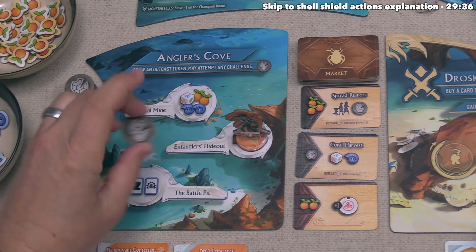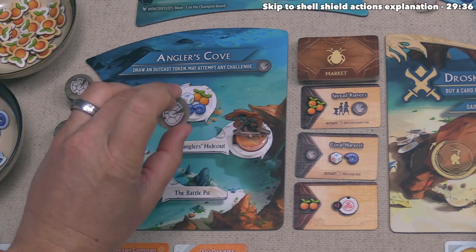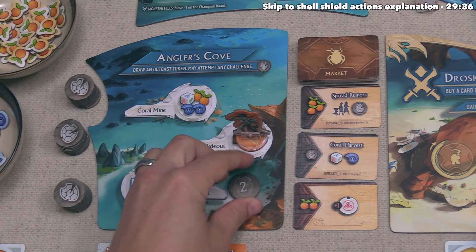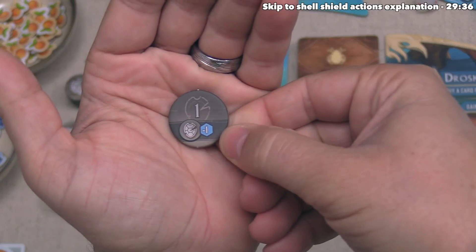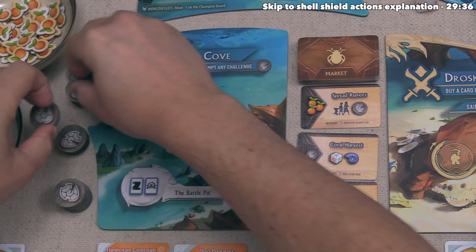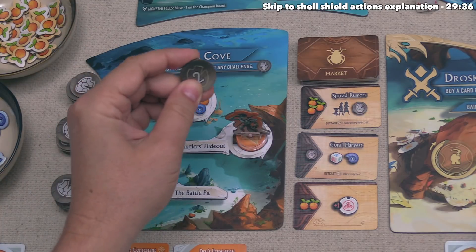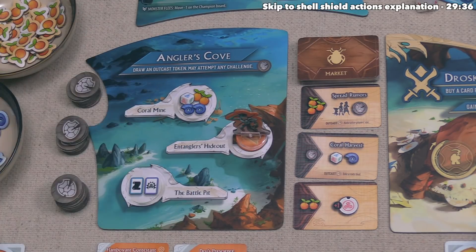We take a random Outcast token with a value on the back ranging from one to four — ours is a two. We keep this hidden from opponents, and once the game is over we reveal all of them. The player with the highest overall value of Outcast tokens loses five victory points; if multiple players tie for the most, they all lose those five points. Additionally, if any player reveals an Outcast token with a special symbol, every single player loses one victory point for each of their Outcast tokens regardless of who has the highest value. Ultimately, you just want to make sure your Outcast score is not the highest.